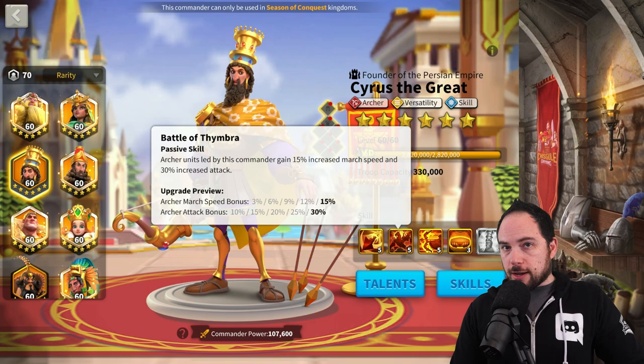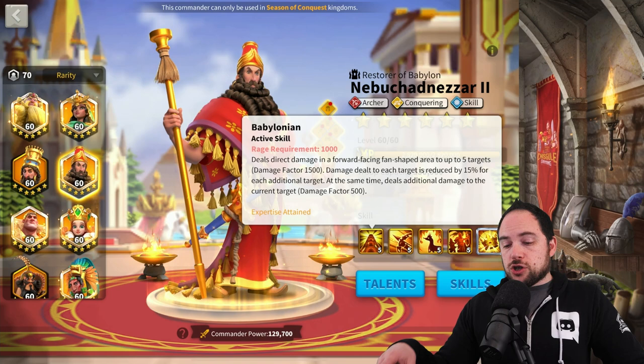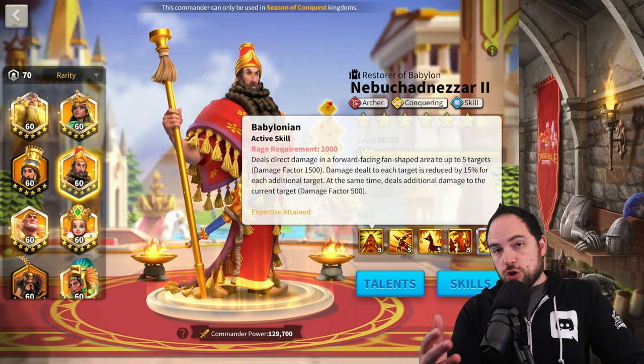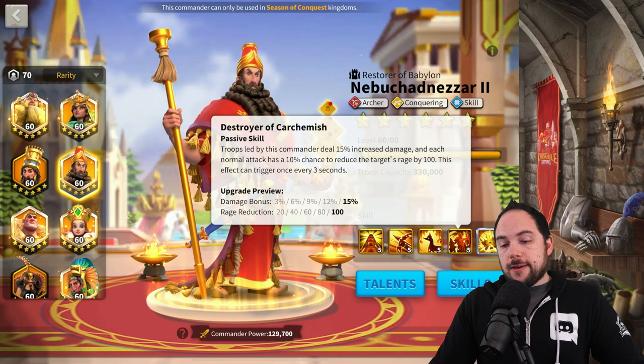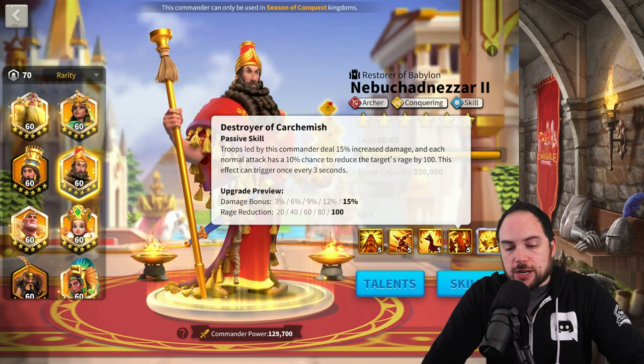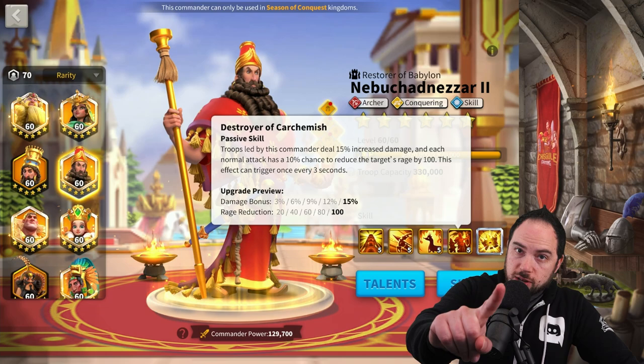Similarly, I feel like Nebu would do very well for all the same reasons. He's got a huge amount of area of effect damage, but single target damage is really high too — 2,000 damage factor. So you reduce the health of the target and then crush him with some big damage. I like the tanky stats on Nebu, the march speed is really good, the extra damage boost is solid, and the rage manipulation is great. I think those two in the field will be a very worthy and fierce combination. I generally like the area of effect damage on Nebu a lot, even though he doesn't have the rage engine that Cyrus does have and Gilgamesh wants.